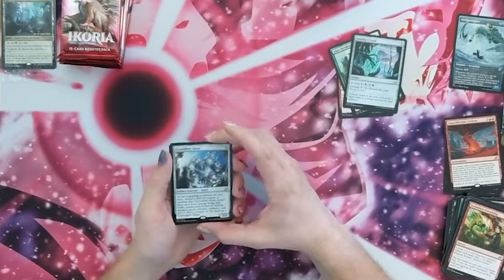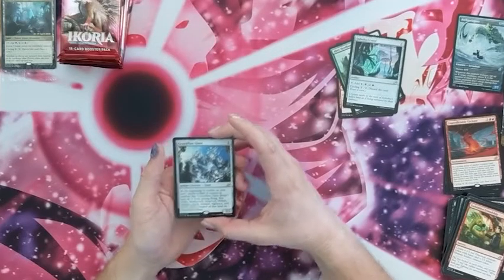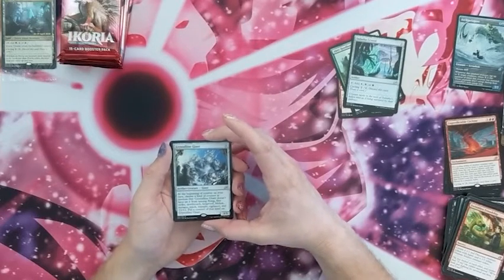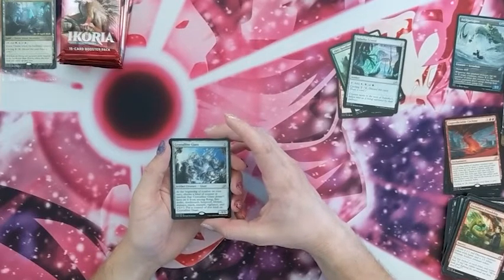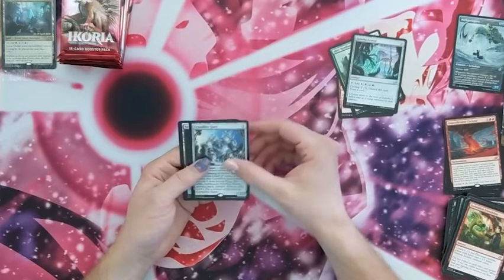Crystalline Giant — at the beginning of your upkeep, choose a kind of counter at random that Crystalline Giant doesn't have, amongst flying, first strike, deathtouch, hexproof, lifelink, menace, reach, trample, vigilance, and plus-one-plus-one, then put a counter of that kind on Crystalline Giant. Nice.